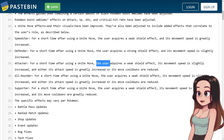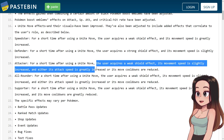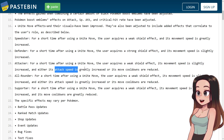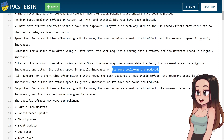For Attackers: the user acquires a weak shield effect, its movement speed is slightly increased, and either its attack speed is greatly increased or its move cooldowns are reduced. I think the attack speed increase applies to physical-based attackers, and the cooldown reduction applies to special-based attackers.